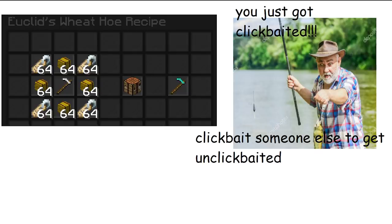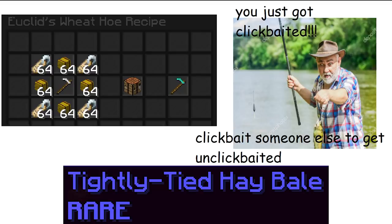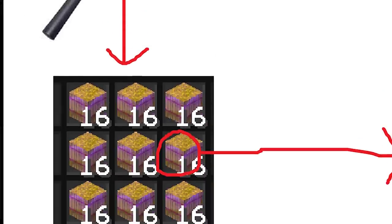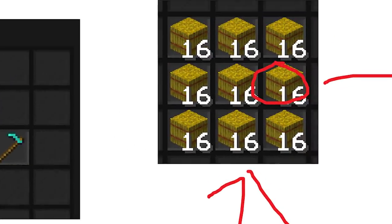At first glance, this looks like 256 normal hay bales. But what I will show you will change your perception of reality. These are actually — nah just kidding — it's a tightly tied hay bale. Each tightly tied hay bale is actually 144 enchanted hay bales, and each enchanted hay bale is 144 hay bales.